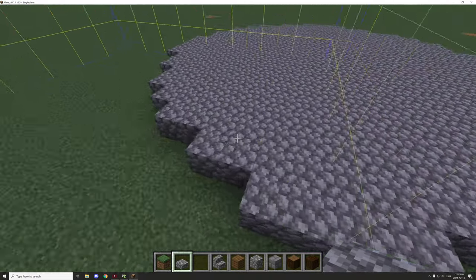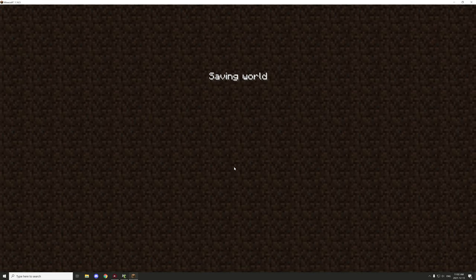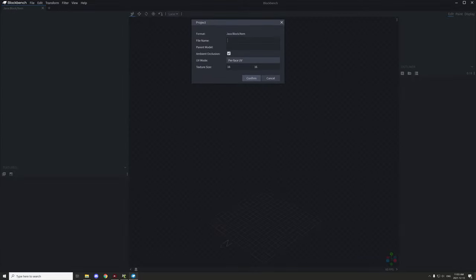I'm going to make a couple of additional custom blocks in BlockBench: a horizontal slab and stairs that can go vertical or horizontal. I'm going to create those models quickly. It's just turning night in-game, so I'll save this and then go into BlockBench. I'll select Java Block Item and call the file 'h_cobblestone_stairs', then confirm that.